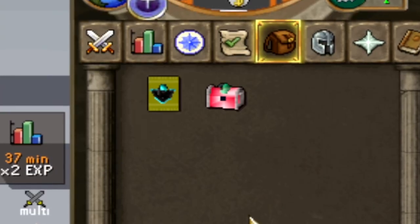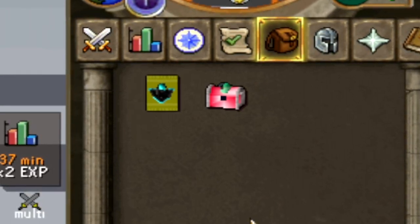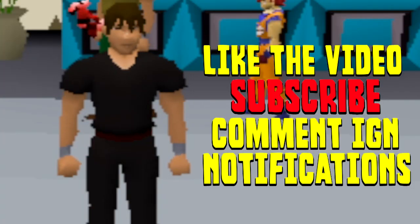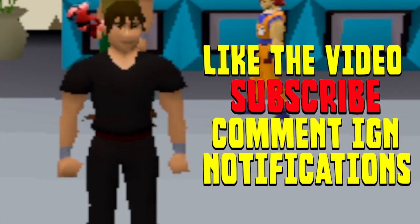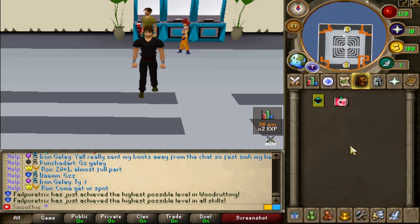And for the first commenter, I'm giving away a ruby casket, so congrats to you. But for the main giveaway, I'm giving away a gold card pack to unlock the winner. And to enter this giveaway, you only have to like the video, subscribe to my channel, comment, and turn your notifications on. So best of luck on the giveaway and let's get started with the new video.